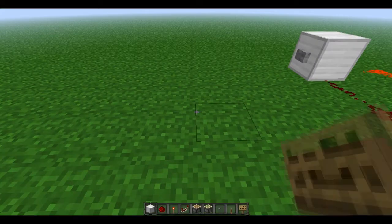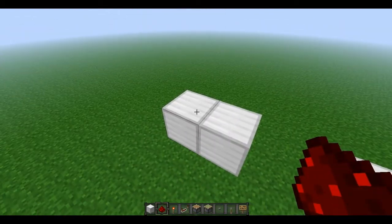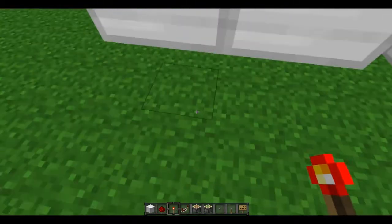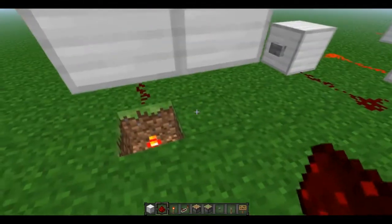Moving on to a T flip-flop, I'm going to use the most basic design. We have two iron blocks up here and you can add redstone on the top, and then the redstone torches are on the side. You can block into the ground, put a redstone torch, and right where that redstone torch is, put that there.